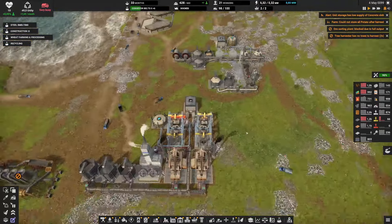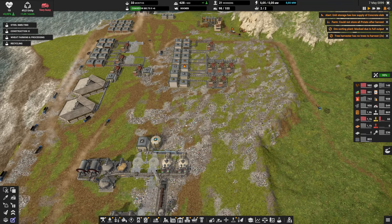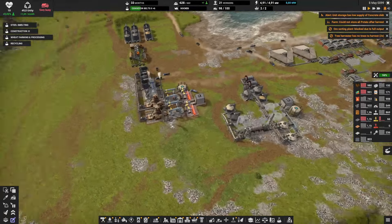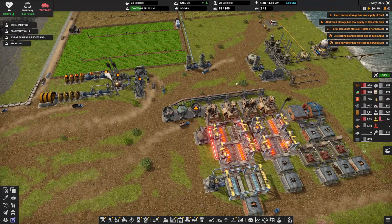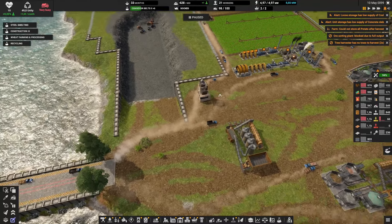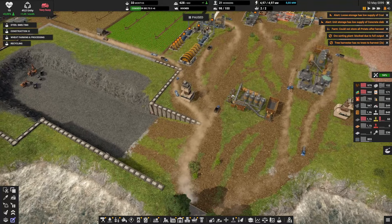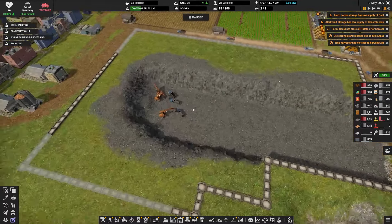With this we'll be able to start making construction parts level 3. I'm going to build this in a second, but first — a lot of problems. What's happening? Oh, that's not good — we're low on coal. Why?